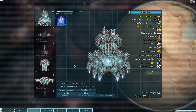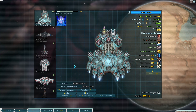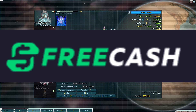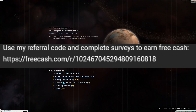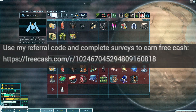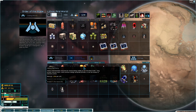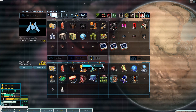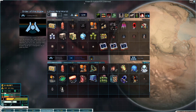Hit the like button if you haven't done that. Subscribe if you haven't. There's a link in the description for freecash.com — you can use that link and earn or win 250 bucks. I'm going to go fight the remnants again.